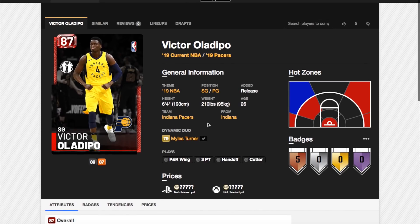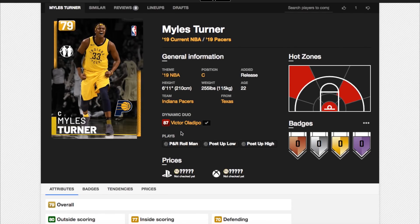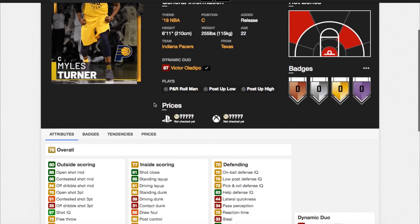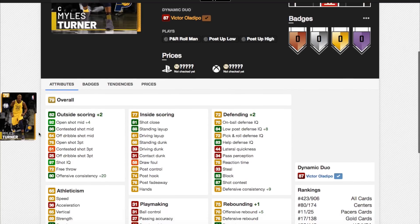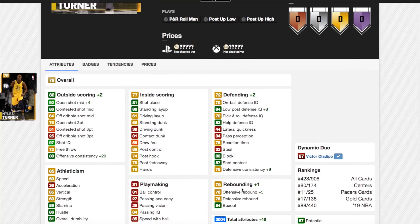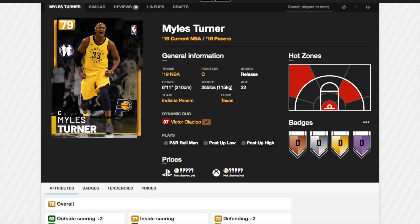First up is a dynamic duo that's going to set you back about 8 or 9K MT, and it's Ruby Victor Oladipo and Gold Miles Turner. Miles Turner is one of the most underrated centers in NBA 2K19 MyTeam, and he's a guy who can hold his own even though he's only a Gold rated player. He's a 79 overall — one rating off being an Emerald. He's got a really nice 3-ball already at 76, a great open shot mid, 60 speed is not bad, and he's also got okay rebounding stats and a great block.